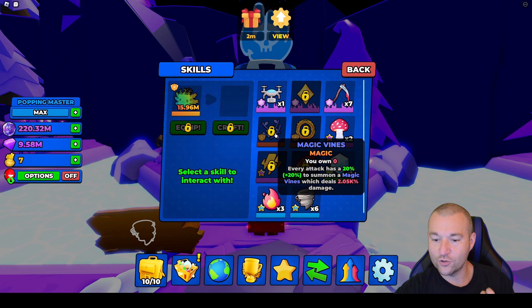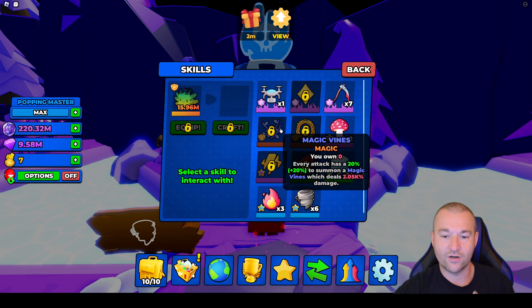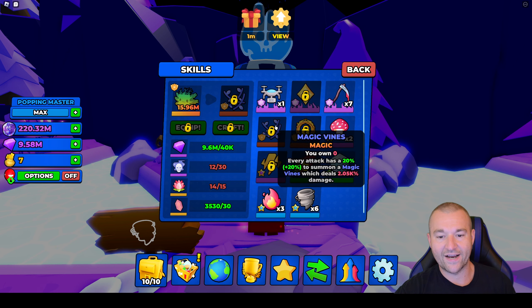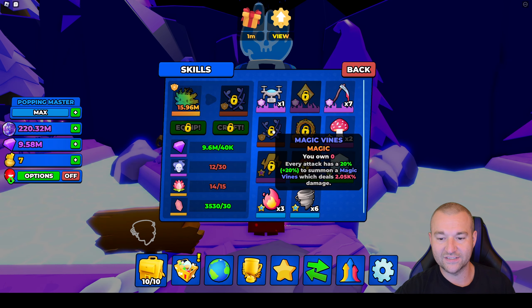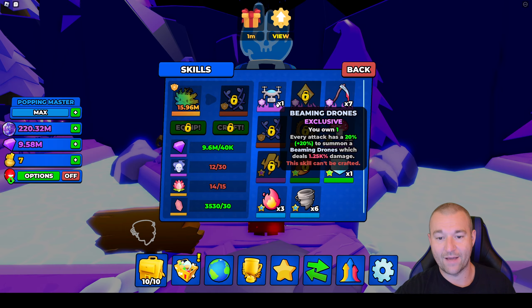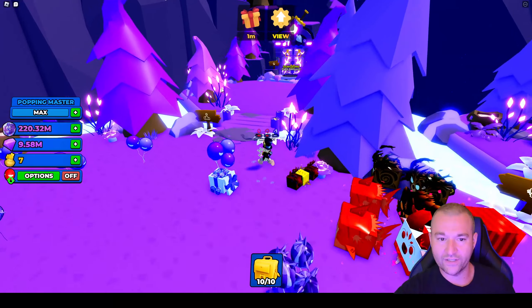The new skill is called Magic Vines — it gives 2.05 thousand damage, making it the best skill in the game by a good amount. To craft it you need 40,000 gems, 30 skull items, and 15 flowers. Also worth noting: the beaming drones got nerfed again, down to 1.25% damage, so keep that in mind.